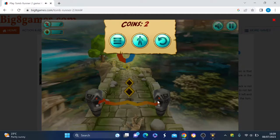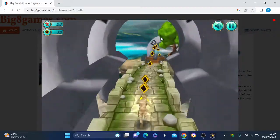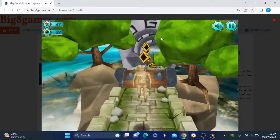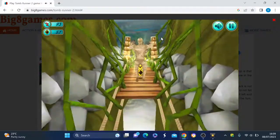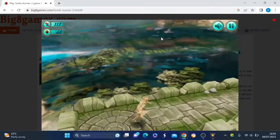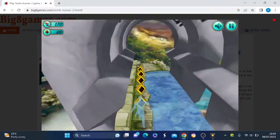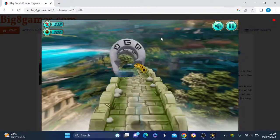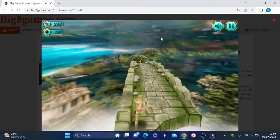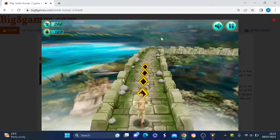I wasn't ready, and they already had this obstacle in my way. They don't normally start with this one. And I thought I would get instructions first as well. This is pretty much the same game. It's a little bit harder to control. I thought this is Tomb Runner 2, but it's similar to Tomb Runner 1, which is the other game I played a few days ago.